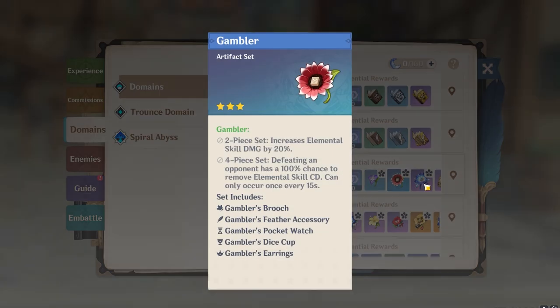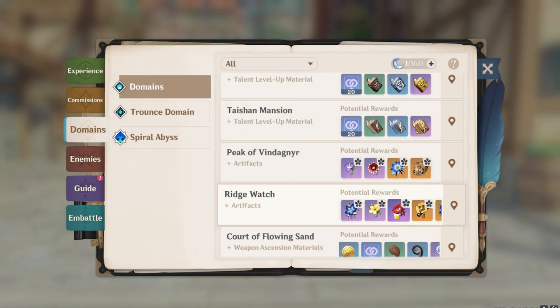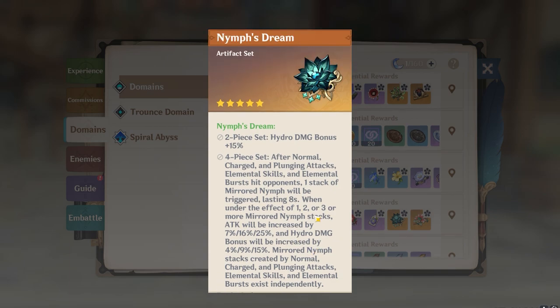Next up is the old hydro damage bonus artifact, but that's not as effective. Why? Because it only buffs your normal and charge attack. With Neuvillette you're going to do a lot of charge attacks — the charge attack looks like a Kamehameha laser beam toward the enemy. After using elemental skill, it increases normal and charge attack damage by 30% for 15 seconds, which is huge. But since he also deals damage in the elemental burst and normal attacks, that's why I recommend the new hydro damage bonus set over the old four-piece set.